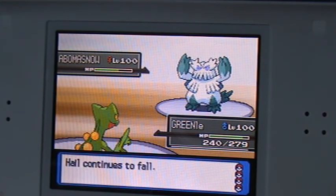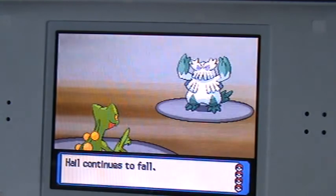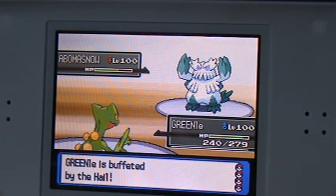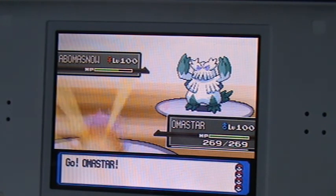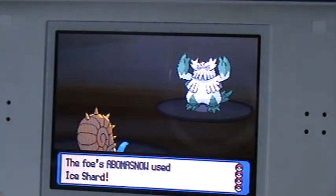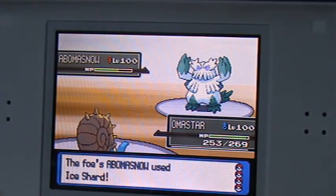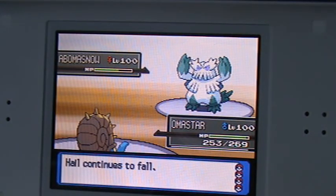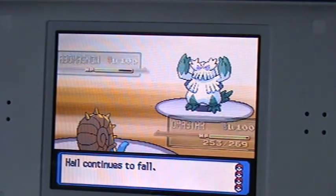Sorry if the video quality is bad, because I'm recording like this to make the upload speed a bit faster. Alright, so I got Bethetit. Now I'm gonna withdraw Grino and send out my old Master. He uses Ice Shard, and it does very little damage. He'll continue to fall and I still got Bethetit again.